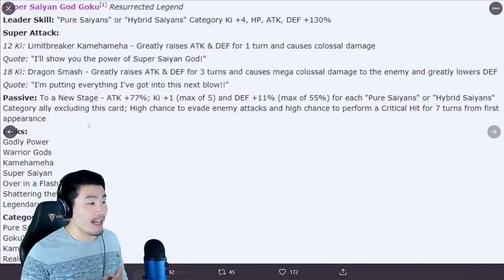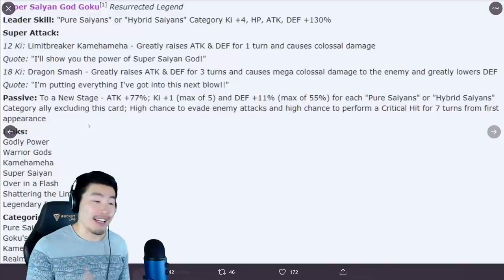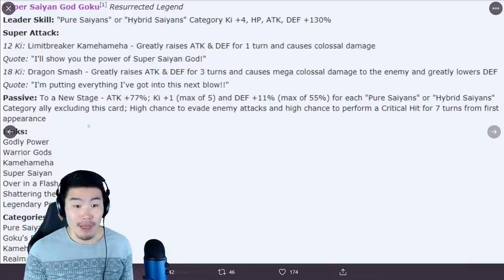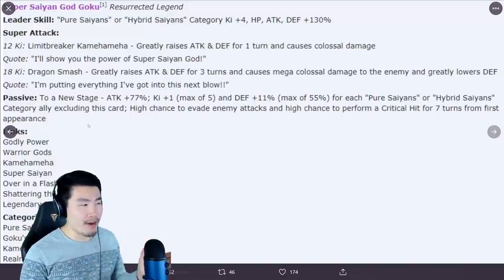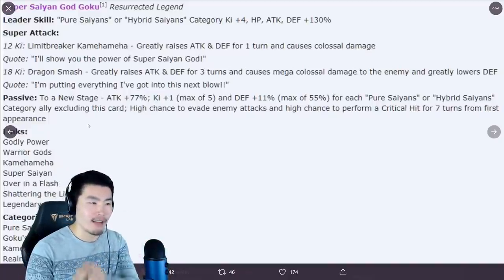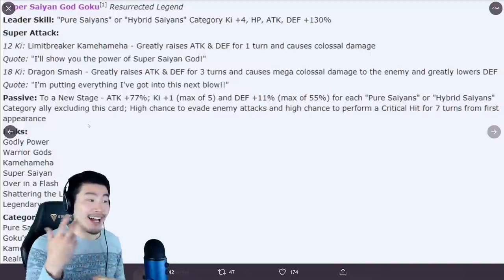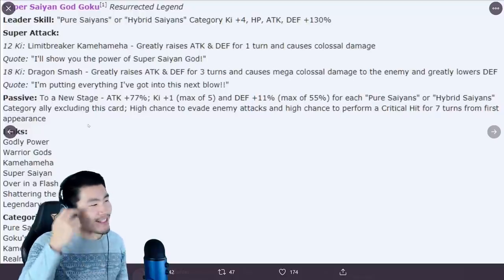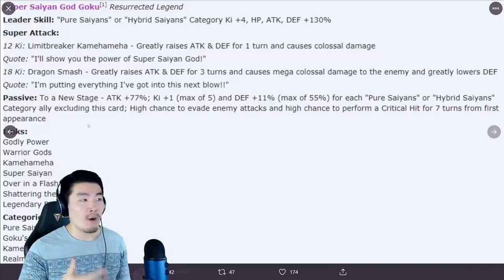His passive is called A New Stage. Attack plus 77%, Ki plus 1, max of 5. And Defense plus 11%, max of 55%, for each Pure Saiyans or Hybrid Saiyans category ally, excluding this card. High chance to evade enemy attacks and high chance to perform a critical hit for 7 turns from first appearance. It's kind of hard to judge this card because the attack buff is not super high, but he does have a high chance to crit for 7 turns and he's also going to be evading a lot of attacks. But he's only getting up to 55% defense.